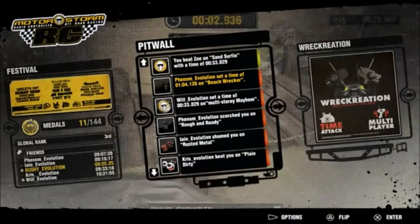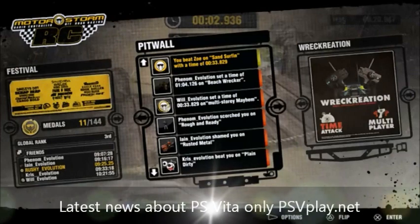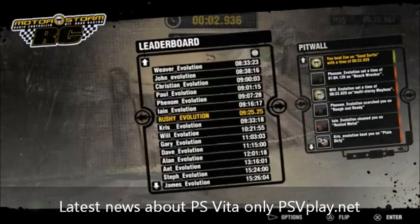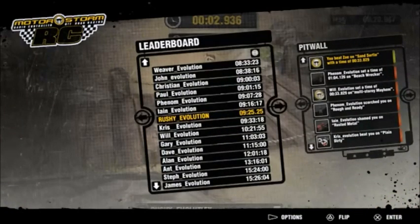As you can see, those challenges I saw on the playground are also present in what we call the pit wall. The pit wall shows what your friends have been up to inside the game, where the time I've just set is also being shared. Here you can see that I've now beaten Zoe, and Zoe will be able to see that on her pit wall. At any point in the festival, I can flip over one of the cards and see how my friends' times compare to the rest of the world.